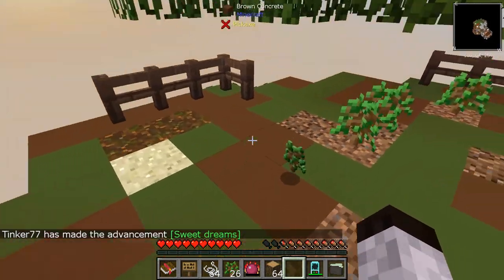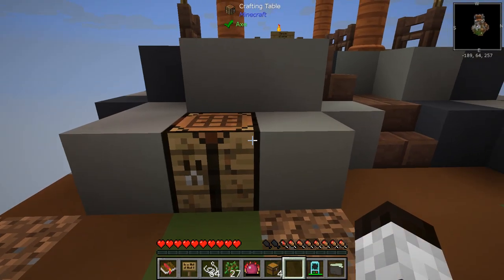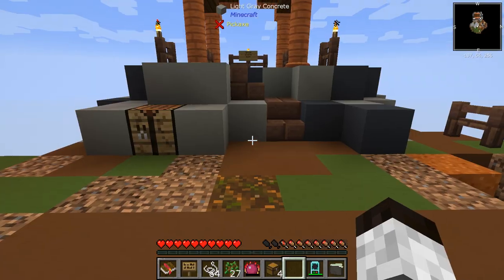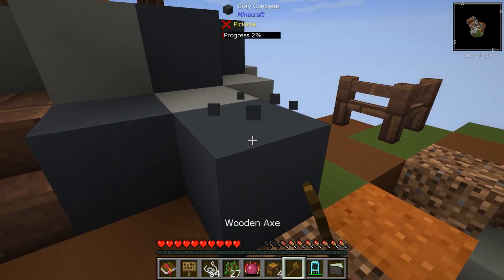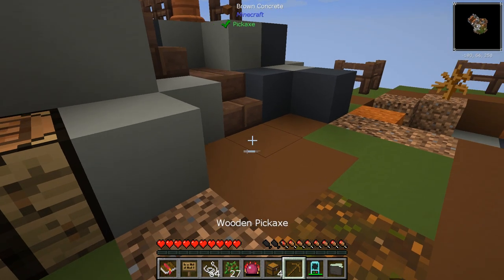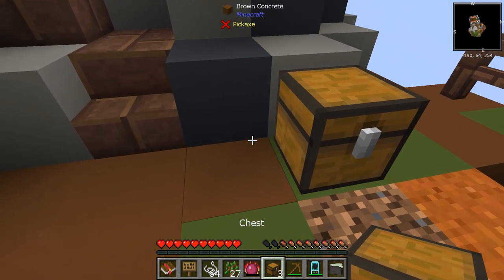There are a lot of things we can do here. First thing, I'm going to make a chest. I can just go like that and get four chests. I'm going to get rid of this block here. Maybe I should make a tool — an axe. Still, I need a pickaxe. I made the wrong tool, but that's okay. We'll go with a pickaxe. That's better.